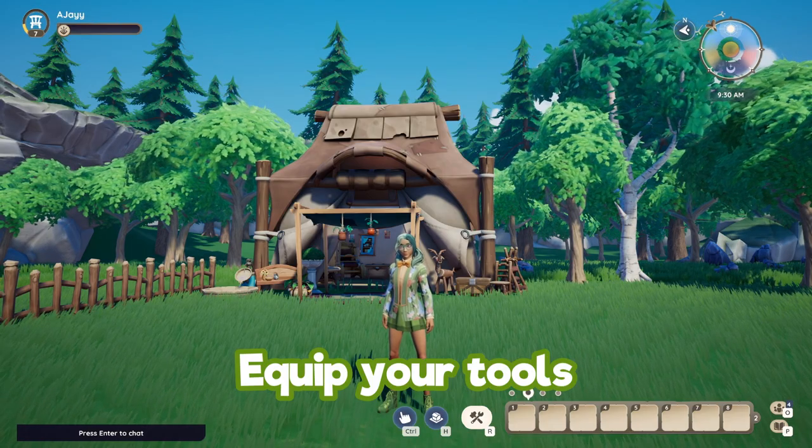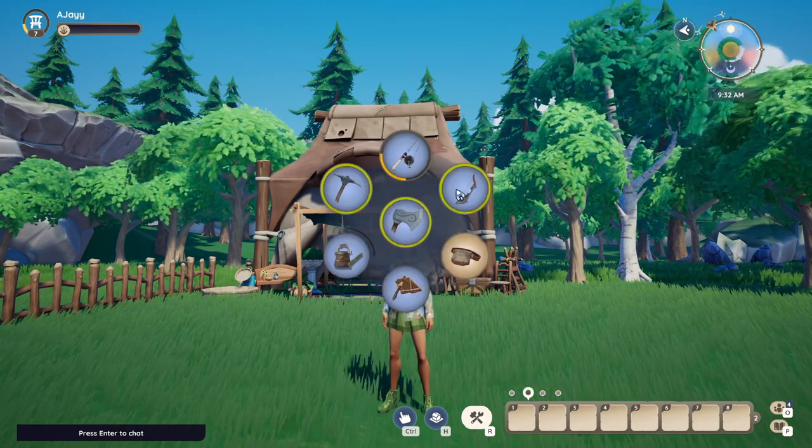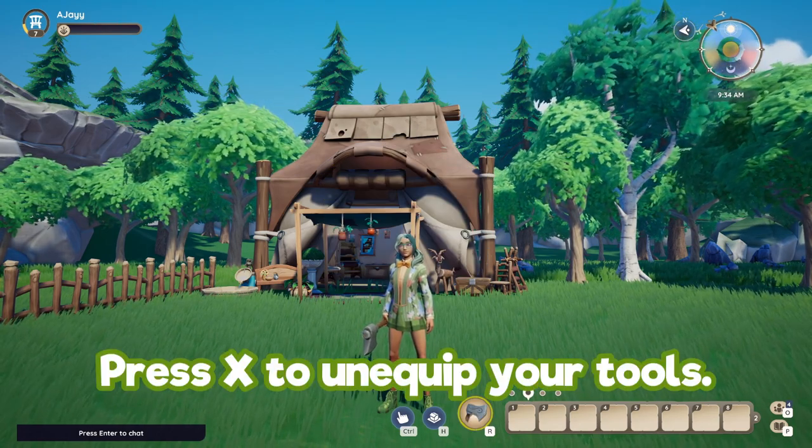To equip your tools, just press R and then hover your mouse over the tool that you want to use, then press X to unequip.